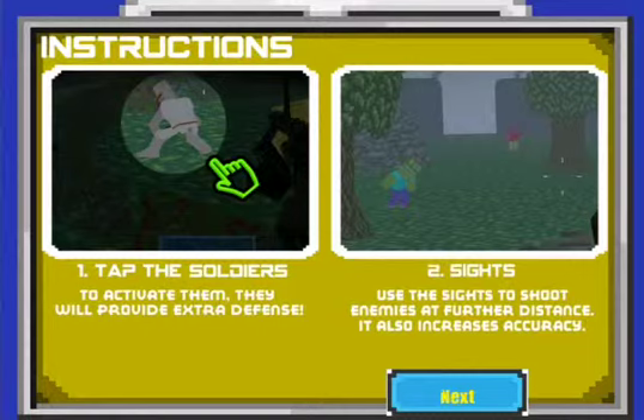That's good to know. Sights — use the sights to shoot enemies at further distance. It also increases accuracy. Okay, good.